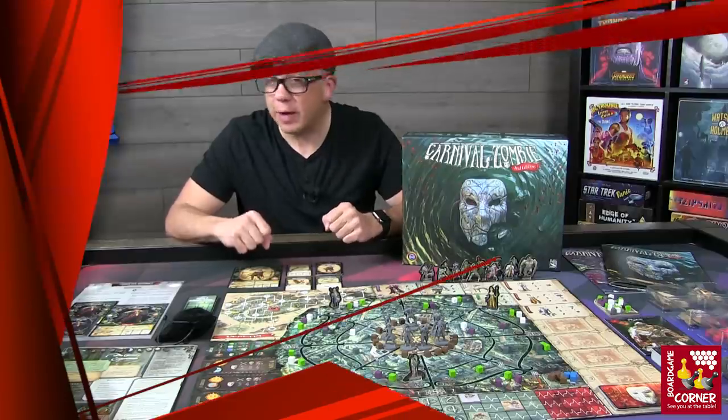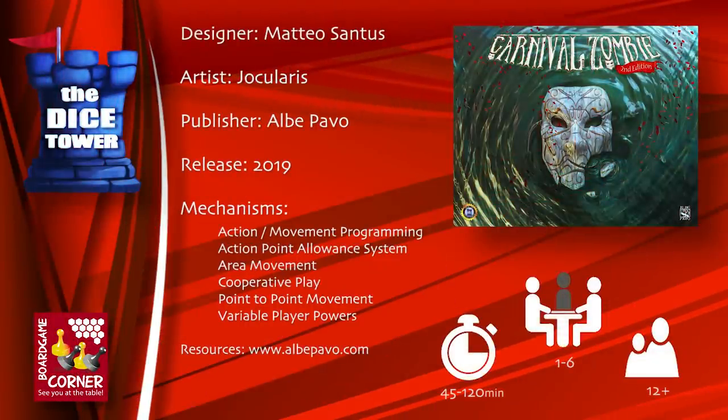Hey folks, welcome back to our Dice Tower preview. I'm Mark, and today we're taking a look at the second edition of Carnival Zombie. Carnival Zombie is for one to six players, ages 12 and up, and games range anywhere from 45 to 120 minutes.